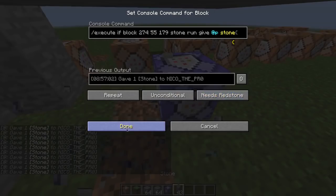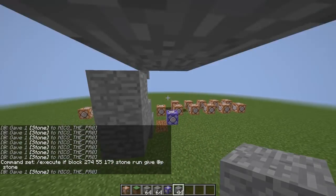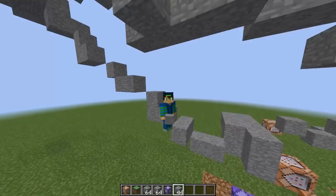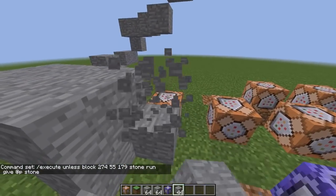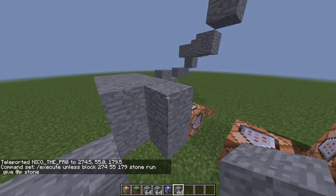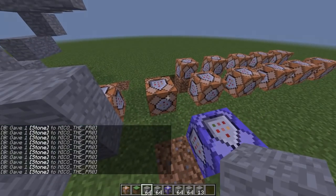Another cool thing about 1.13 is that you can invert the output. In 1.12 you had to use a scoreboard — if the block is stone, give a counter a tag, and if the counter doesn't have that tag it means the block is not stone. You had to do all of that thinking and command blocking. But now, to invert the output, you just replace if with unless. So this command will always work unless the block right here is stone. It stops giving stone when stone is placed, and works again when any other block is there. It's really good for mapmakers.